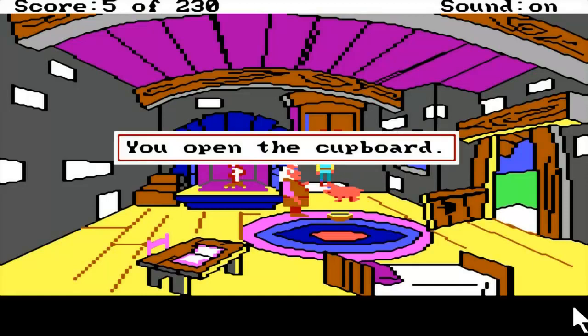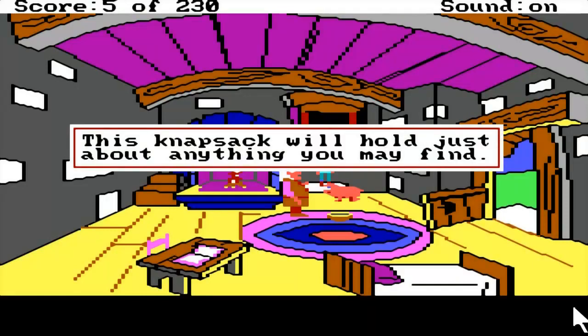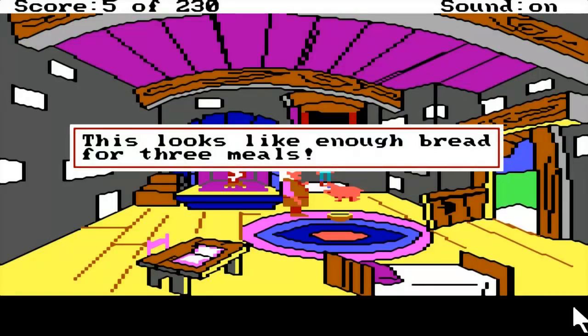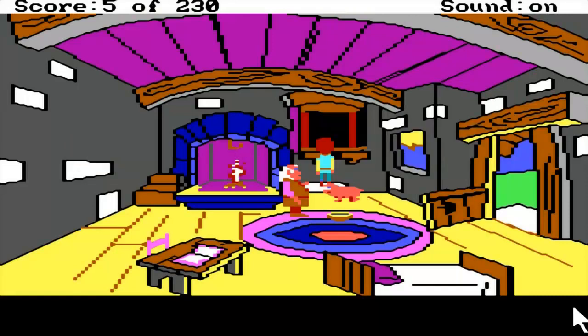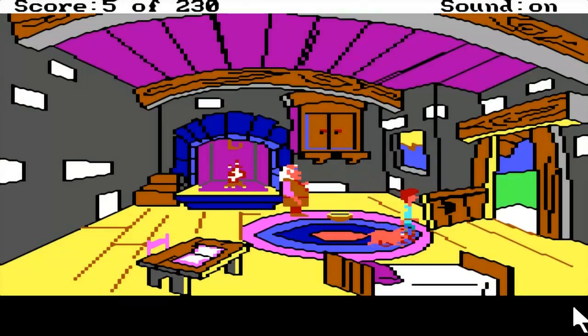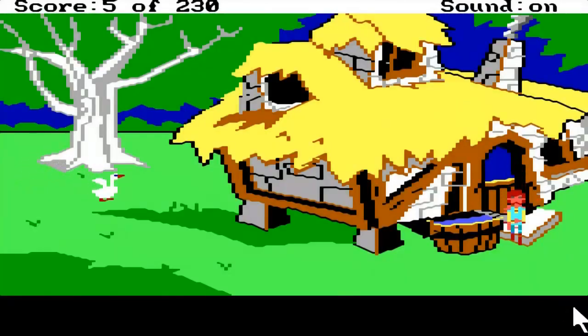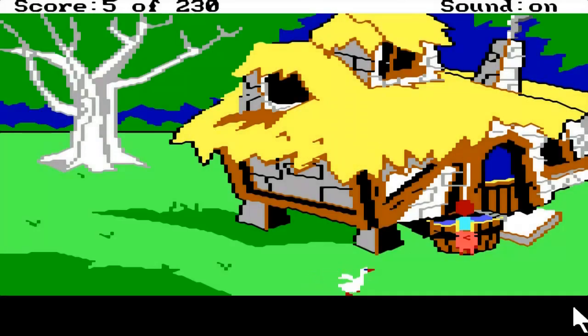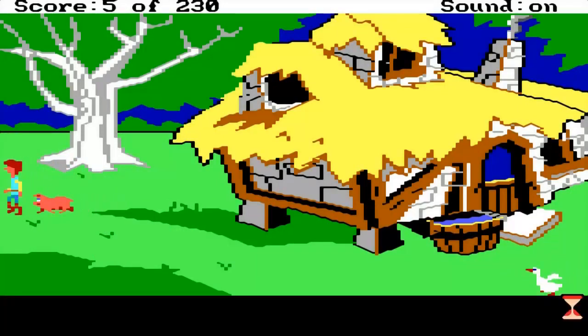This is apparently based on a book series - they could have done a whole series of these games. Now we have a knapsack, an apple, bread for three meals, and a water flask. You have to eat in this game or you will die. If you don't have specific things, you eat the wrong thing, you can't beat the game - and you can also die of thirst. You've got to fill your water flask with water, because that's what we fill it with.